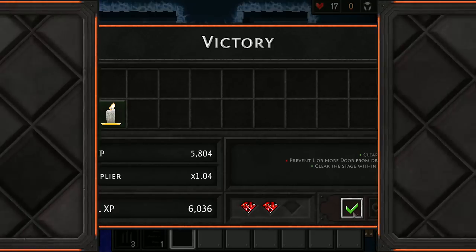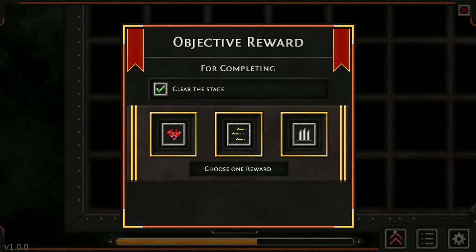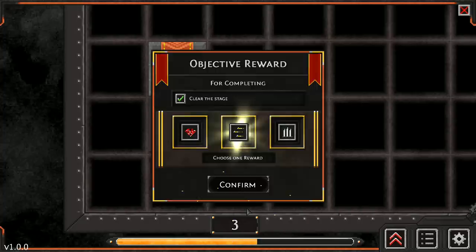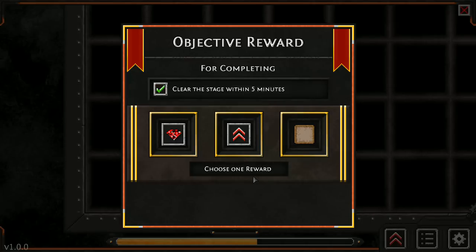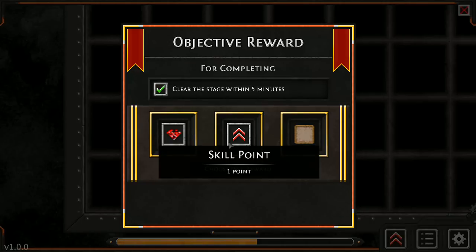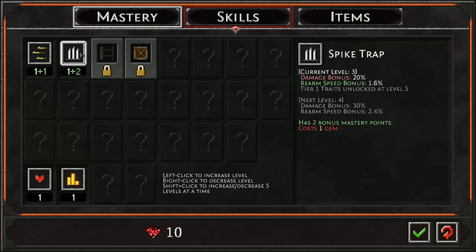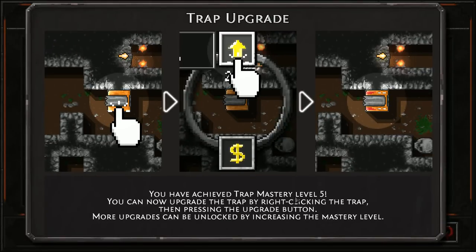Endless mode is unlocked at level 20. Gem bonus. What's cool is we're gaining these rewards as we play. So even though we didn't complete one objective on that level, we can always level up a bit, come back, and be the completionist and get all those side quests done. I'm going to go ahead and take this — I kind of like that. We've got more skill points and 10 gems. Let's go ahead and increase our damage. Trap upgrade — you've achieved trap mastery level 5. You can upgrade a trap by right-clicking and pressing the upgrade button. Very similar to the first one.